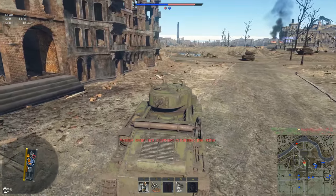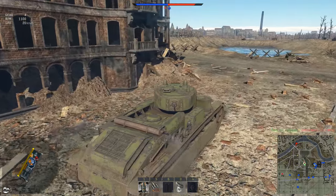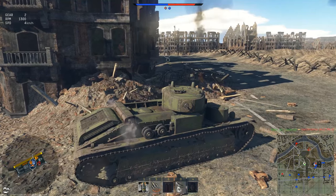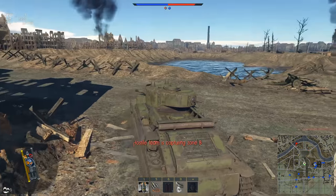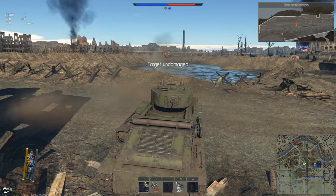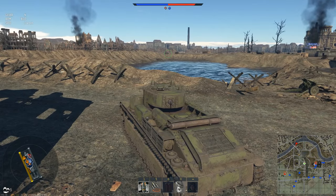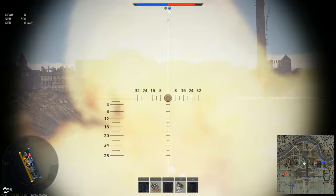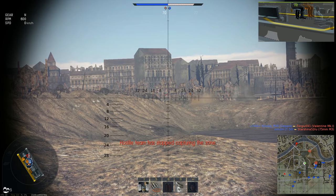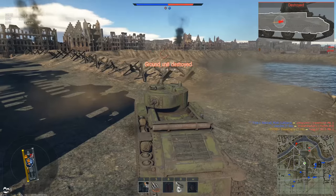Something risky we could do right now is push all the way up to the left. I think we should — no one really expects this early in the game. Should we even shoot at this guy? Nope. We can shoot at this other guy though. Come on — okay, tango down.